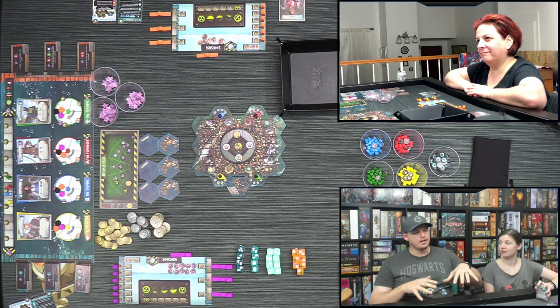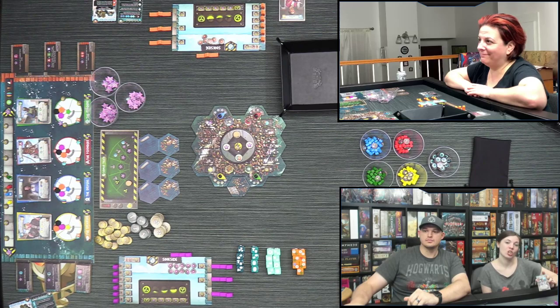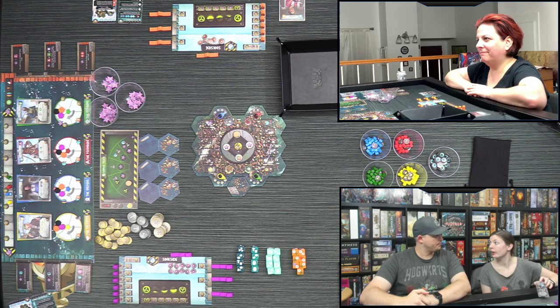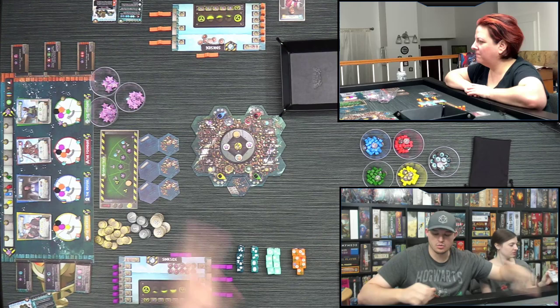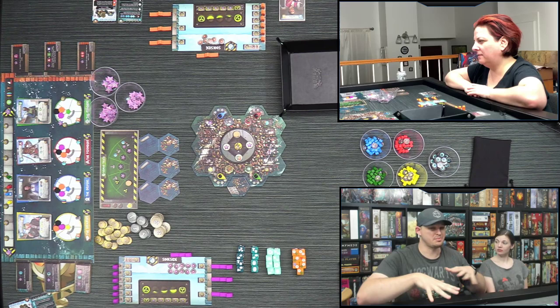One of the most unique things in this game is that you can flip all the components you control and go from sink side to sky side. You play the same game but completely differently — everything you were doing before changes. Instead of selling stuff you're buying, instead of collecting you're doing something else entirely. You can flip at any point — no requirements — but once you flip, that's it. You can never go back.